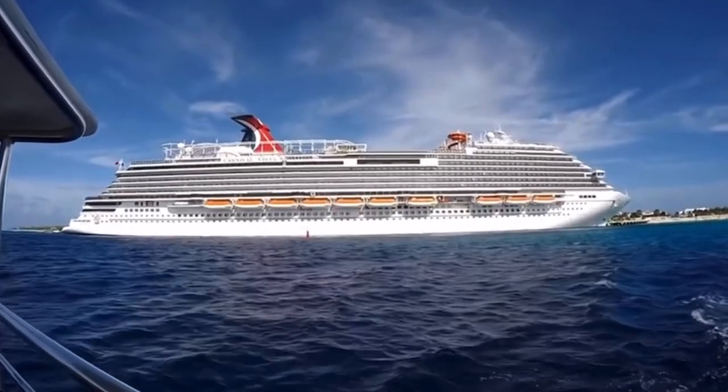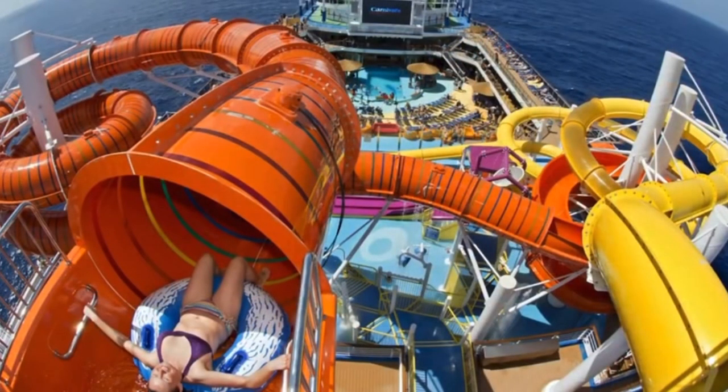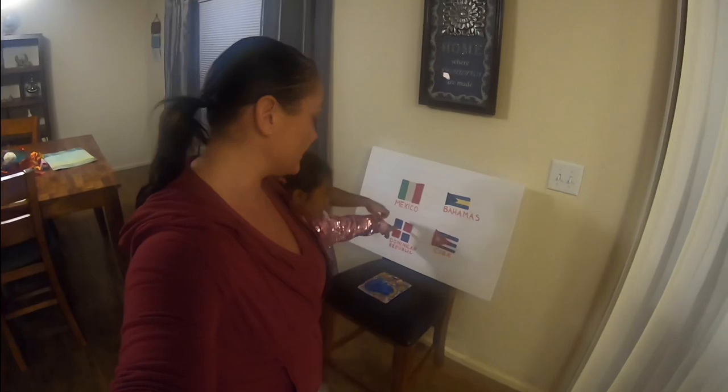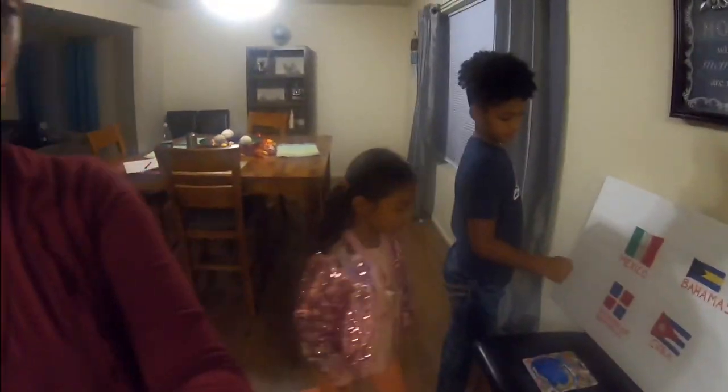That's right, on a vacation cruise. It's going to be one of these countries — either Mexico, Bahamas, Dominican Republic, or Cuba. The problem is we don't know where to go, so we created this board to figure out where we're going to go in March when Dante comes back from his deployment with the army. When he gets back, we're going to go on a cruise to one of these places.